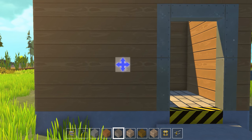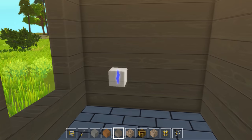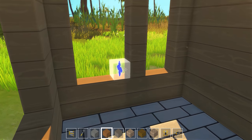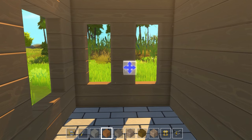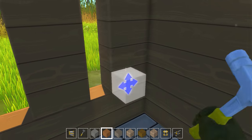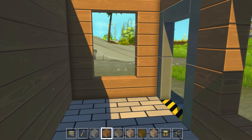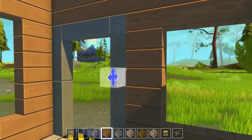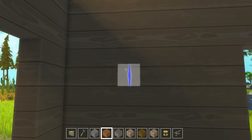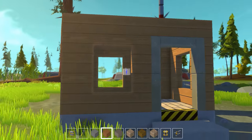We can maybe do something with windows in here as well — maybe a little four by five window there. Here we could do maybe two smaller windows. Oh, those are not symmetrical. That's gonna bother me. Let's do another four by five right here, and then for the sake of symmetry, we'll do that right here as well. So our house has windows. Pretty cool.